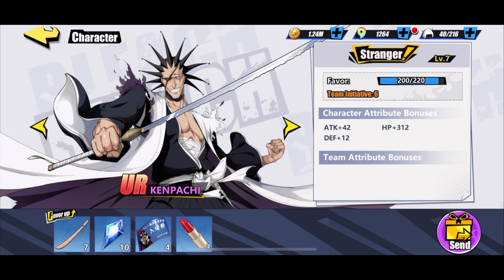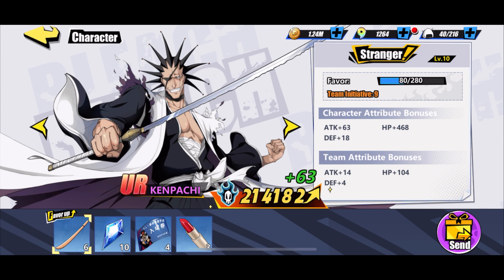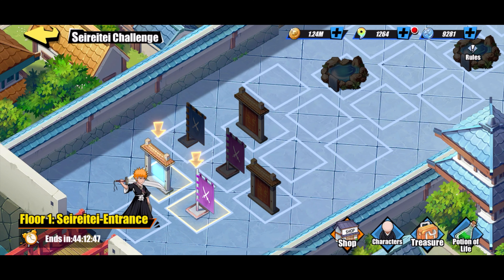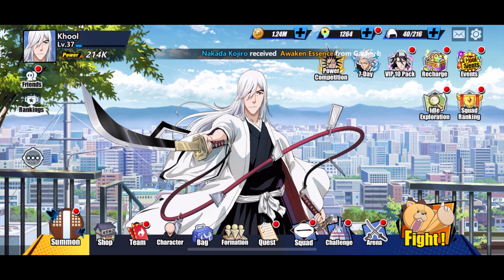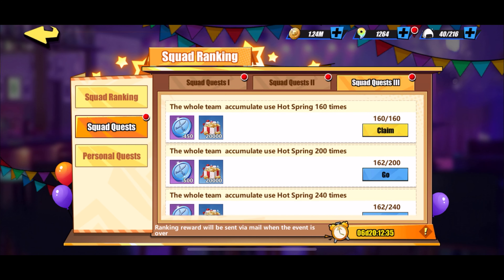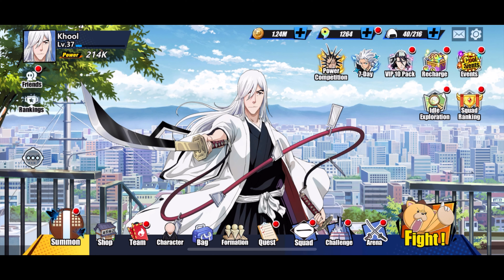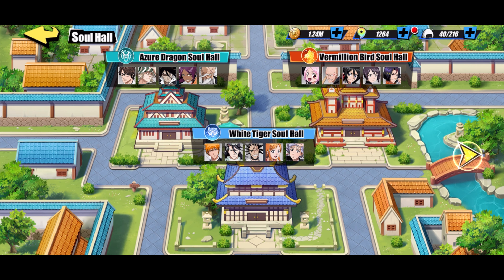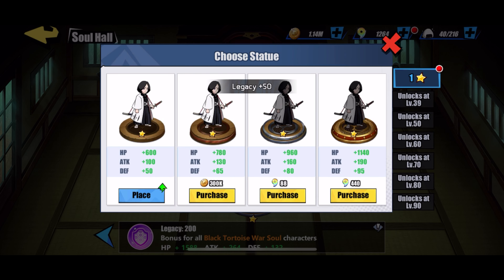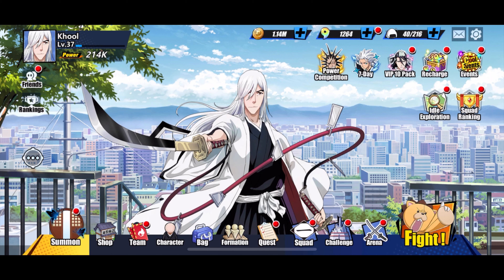Dans Archive, on peut aller chercher n'importe quel personnage et lui donner l'un de ses objets. Je passe du niveau 7 au niveau 10, ce qui donne un boost sur l'ensemble de mon équipe et sur le personnage. On peut récupérer ces objets dans le Charity Challenge. Dans le Hall des Esprits, on peut acheter un personnage ou des gemmes et le placer — paf, ça donne un bonus global. On est passés à 214k, et en quelques instants on a progressé assez rapidement.